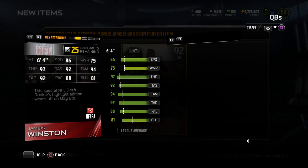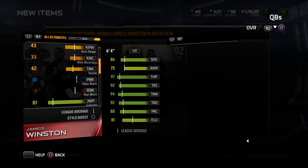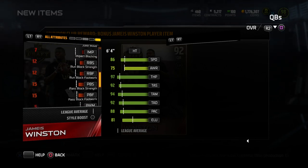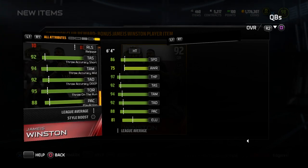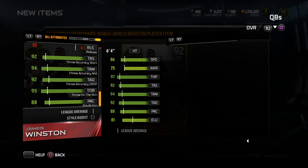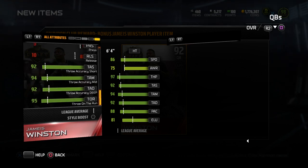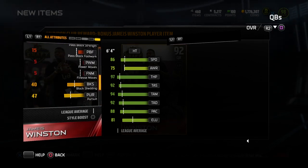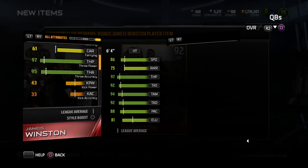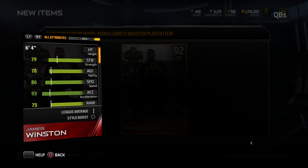I really do expect that the actual Jameis Winston card is going to be crazy once it comes out. Let's look at some of the other attributes. His throw power is 97 — that's just crazy. Throw accuracy itself as a pure attribute doesn't actually matter as far as I understand it. You want to look at throw accuracy short, medium, and deep on the right-hand side — those are really the attributes that matter. He does have solid accuracy with this item, but not spectacular to be honest. His throw on the run is a really good attribute. I expect that to bump up, so we could be talking 97, 98 throw on the run and 95 or above for some of these throw accuracy attributes. This is very similar to the RG3 combine card or the Russell Wilson positional hero card that recently came out — similar in a lot of areas to those items, other than the speed.